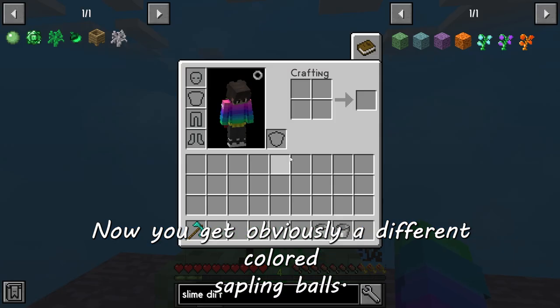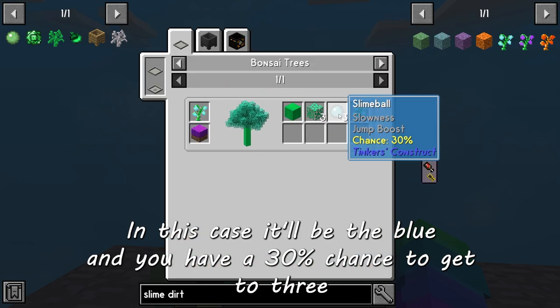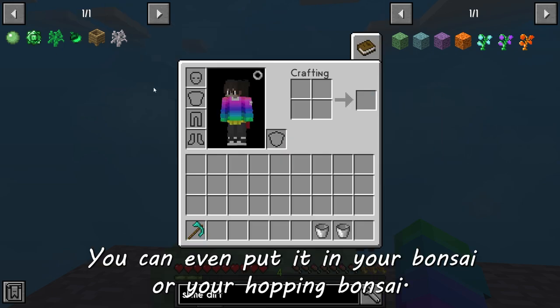You'll get your different colored sapling balls — in this case it'll be blue — and you have a 30% chance to get up to three slime balls. You can even put it in your bonsai or your hopping bonsai.